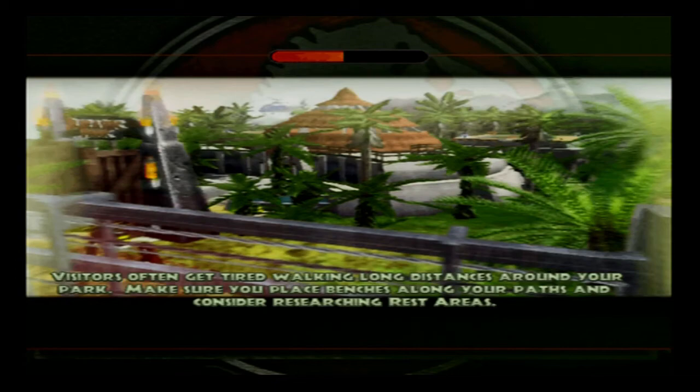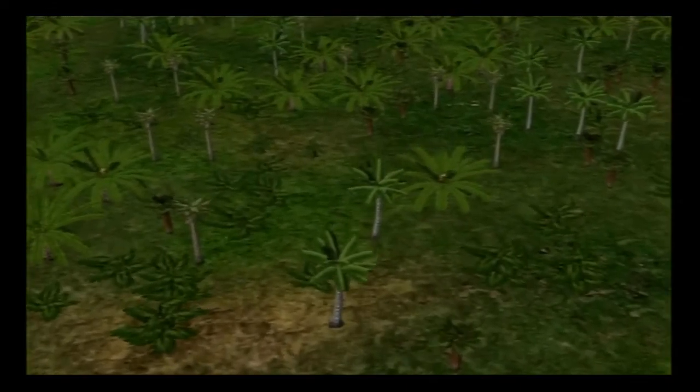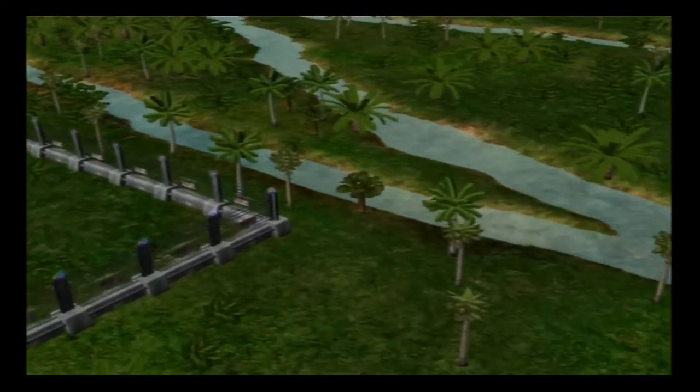Unlike the main campaign, apart from the last advanced exercise, all of these have a set number of dig sites unlocked. This one will already have three from the beginning. Over the course of these exercises and the main campaign, I want a park that includes every single dinosaur — all 25. With the dig sites planned for all exercises and the main campaign, we should be able to get through all nine dig sites.